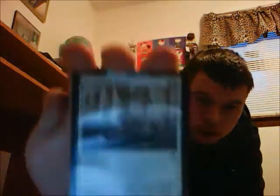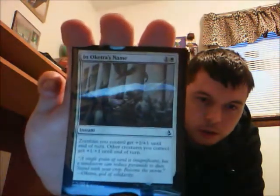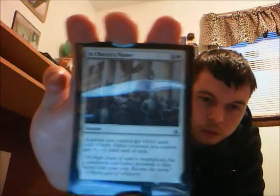This is a new card from the new set: In Oketra's Name. Zombies you control get +2/+1 and other creatures you control get +1/+1. It costs one and one plains and it's an instant. Very good whenever your zombies are attacking — just play it, zombies get +2/+1, and if you have any other creatures on the battlefield they get +1/+1 too. More damage, more the merrier.